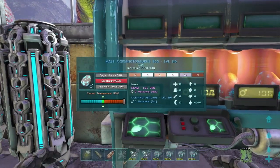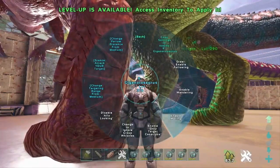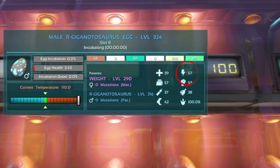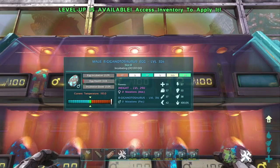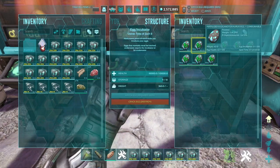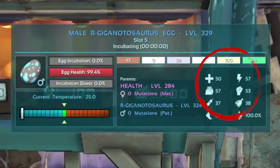We just finished up and we did get them. You can see 57 stat points into stamina — that's the number we're looking for. Combined with the 53 melee on a male, slot number one is the one we're looking for. We're going to do it again with the weight. I just found the male we needed: 57 points into weight, 57 points into stamina, and 53 points into melee. It is a male — and notice the egg health was 3.4%, I almost lost it! Out of nine eggs I almost really messed that up. Slot eight. Then we're stacking on the health, and once that's done we'll have a fully stacked male and female ready for mutation stacking.